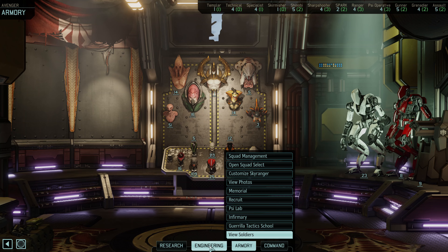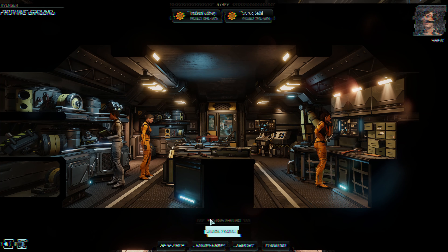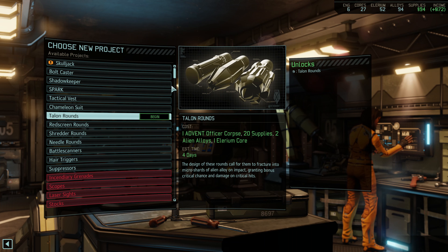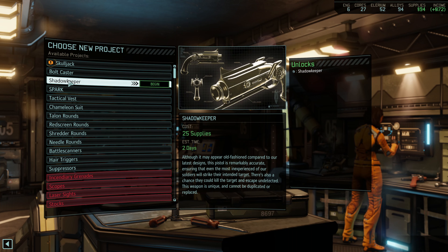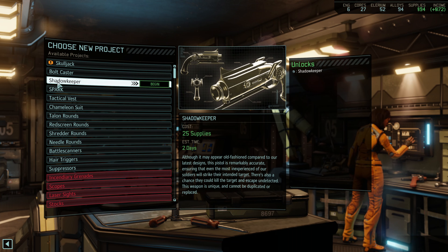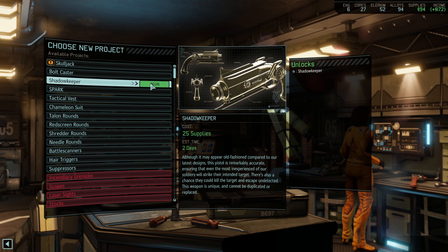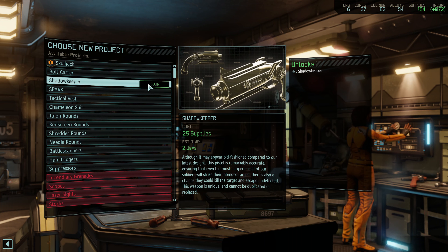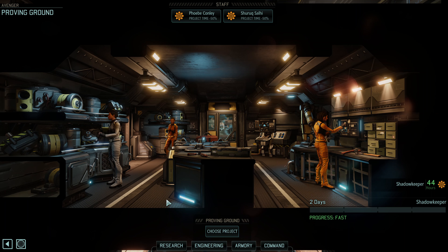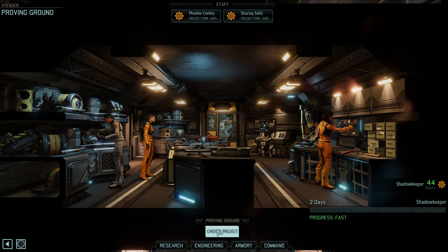Let's get into the proving ground. Tiger seems to have a habit of scratching that scar on the back of his head — we've had a few discussions. We've had some discussions in the Discord recently, and I'll probably never build the bolt caster, but we may have a little use for the Shadow Keeper. Since it's only 25 supplies, I still need to build the Skulljack. But I think I want to get advanced coil weapons processed first before spending 75 supplies. Let's get the Shadow Keeper in process.